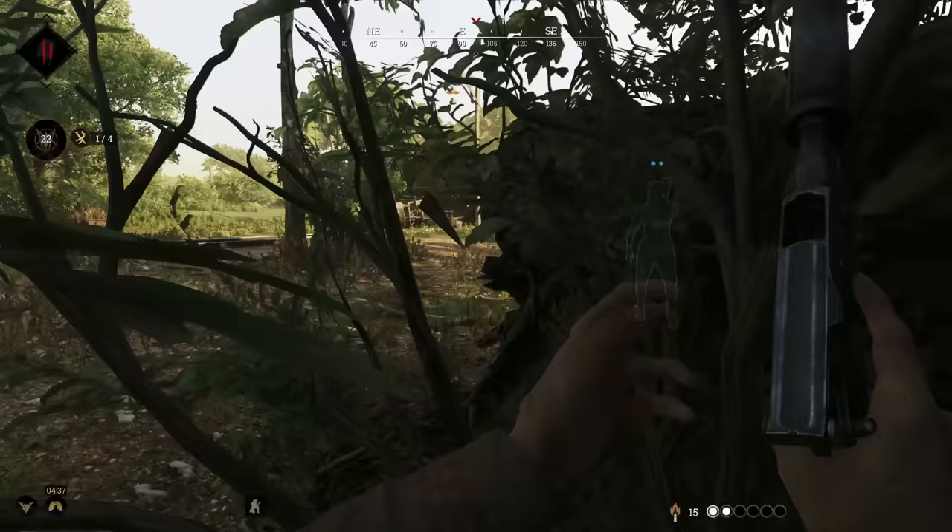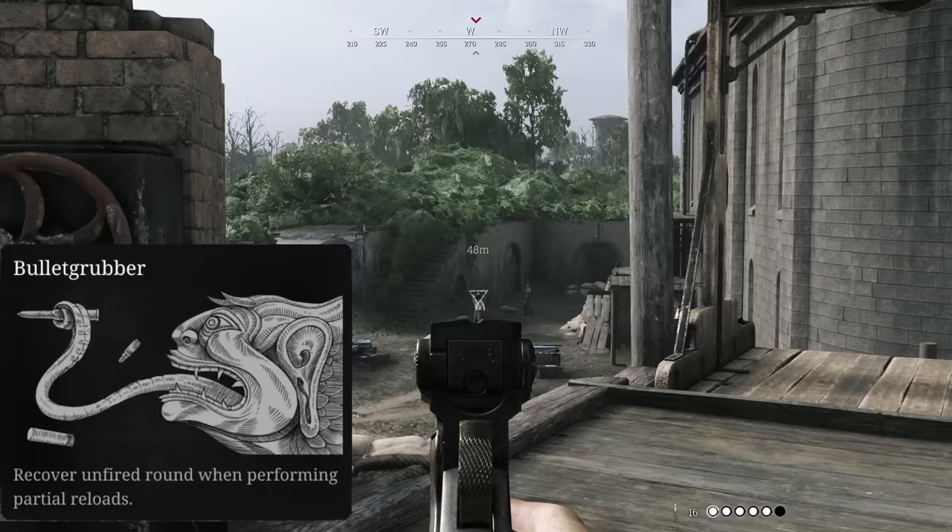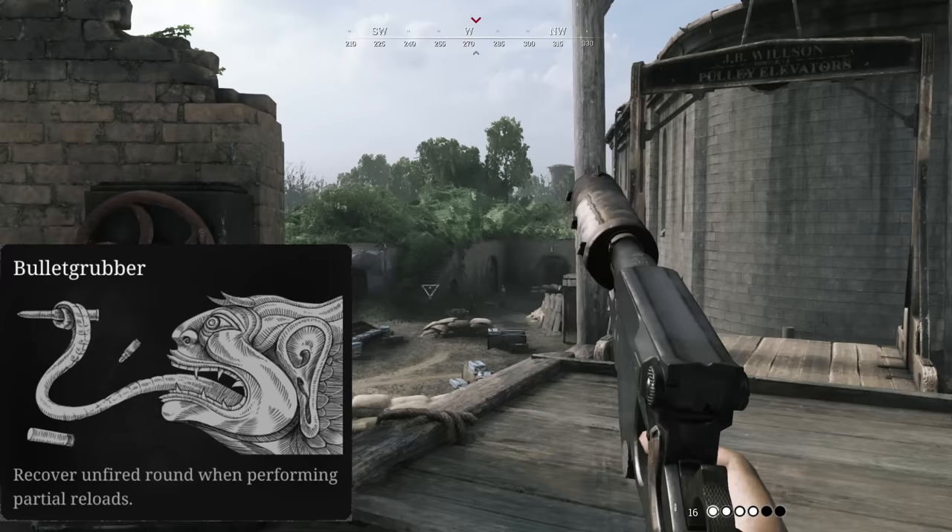Lastly, the Bornheim is one of the few weapons where I'd say taking bullet grubber can make a huge difference on how much ammo you have after a fight, so I highly recommend taking that trait.